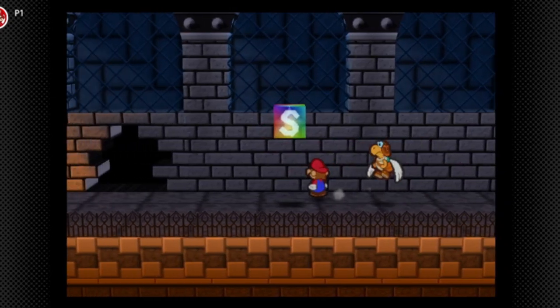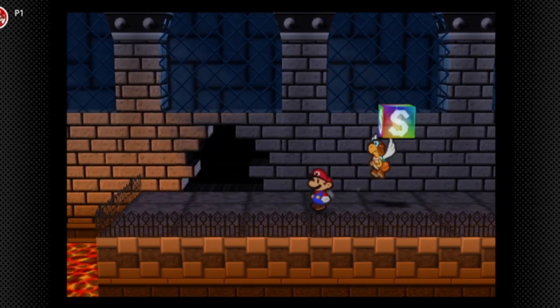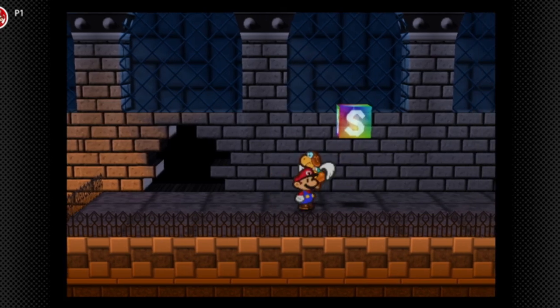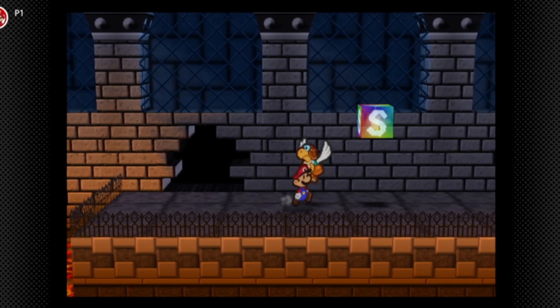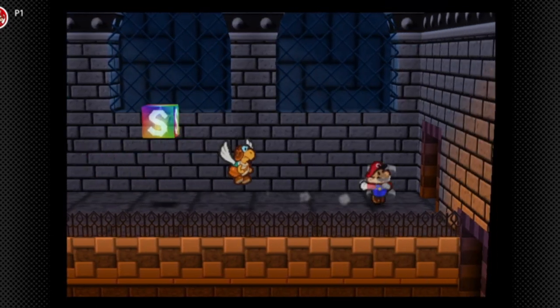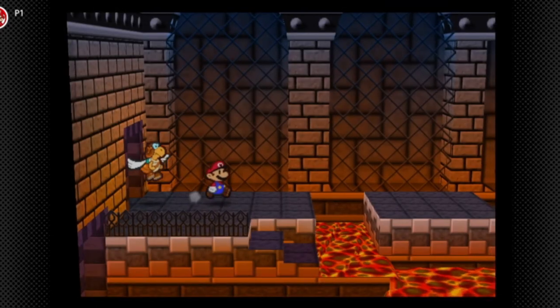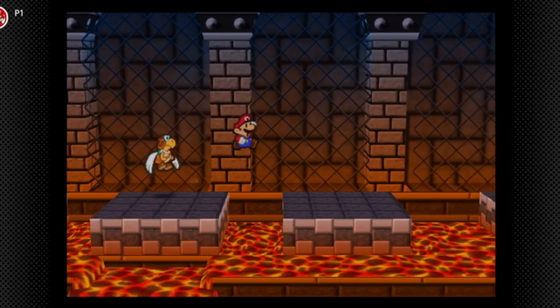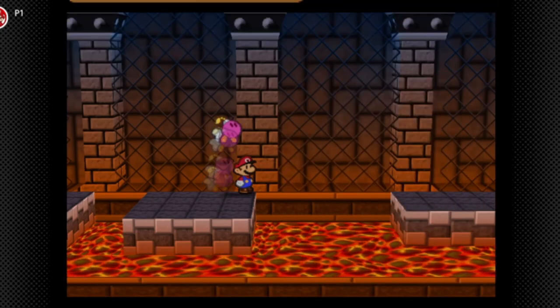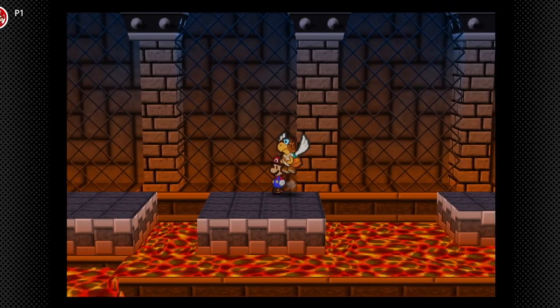What's going on guys, welcome back to some more Paper Mario. In the last part we had an interesting situation because I had to post-commentate over it since the recording wiped out. Last part we made it to Bowser's Castle, and in this part we're gonna try to get through the remainder of this area at least. We made it out of the prison past the guard door.